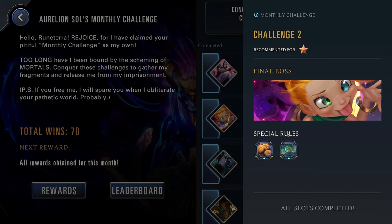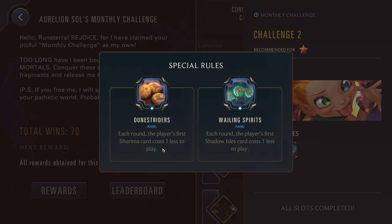Challenge two, one star up against Zoe. We have Dune Striders: each round a player's first Shurima card costs one less, and Wailing Spirits: your first Shadow Isles card also costs one less. So here, pretty straightforward — just go ahead and use any of your Shurima or Shadow Isles champions. This is actually pretty nice because those regions do tend to have some of the weaker champions. So this is a great time to break out someone like Nasus or Kaisa for Shurima, or Thresh or Kindred for Shadow Isles, but probably use some of your weaker champions right here.